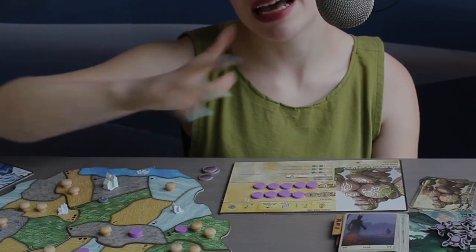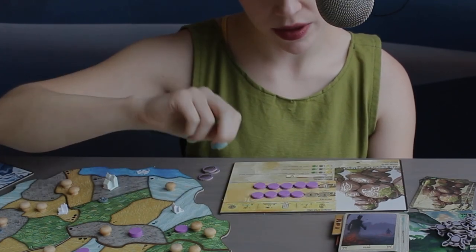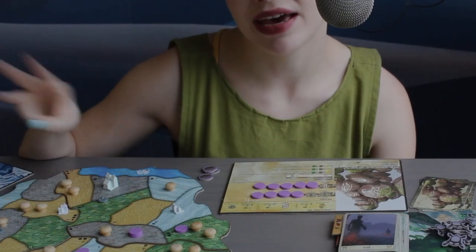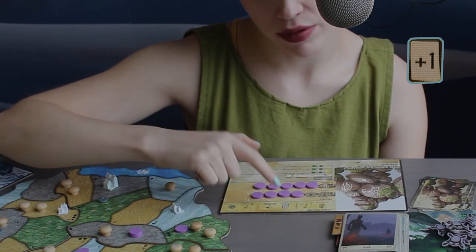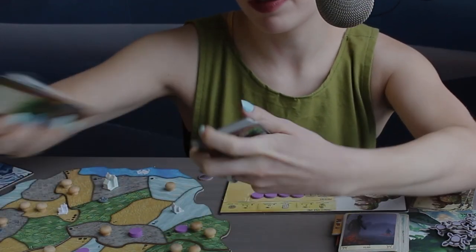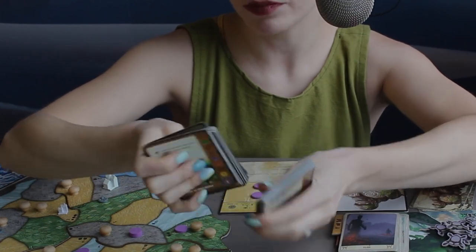When you're removing presence tokens, you always remove them from the leftmost side moving right. When you're uncovering an ability, they're not additive — you just use the ability that's rightmost. For example, I started with two energy per turn, then I revealed a three, so that means I would get three energy per turn, not two plus three. The other symbol you'll see in growth is gaining a power card — that's from either the major or minor power card decks.